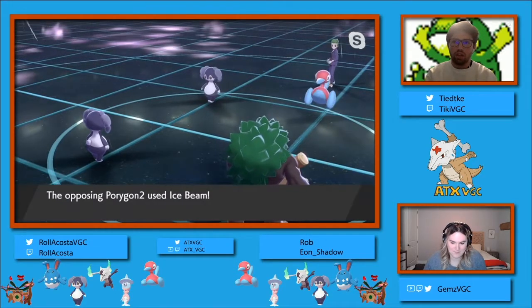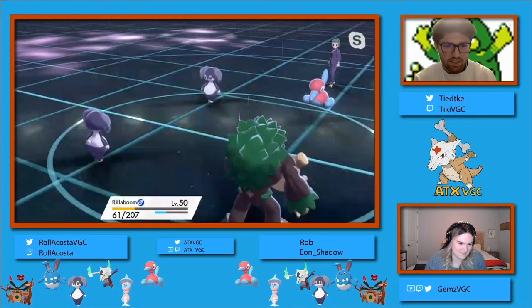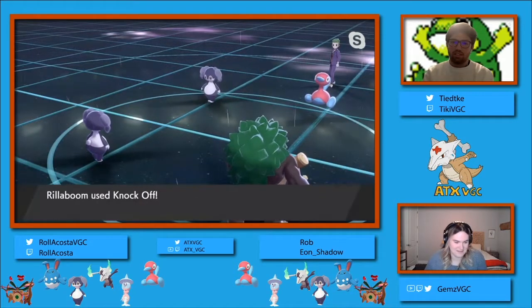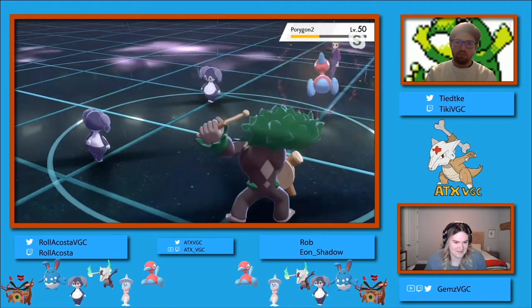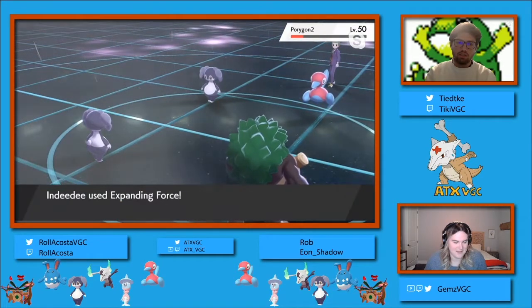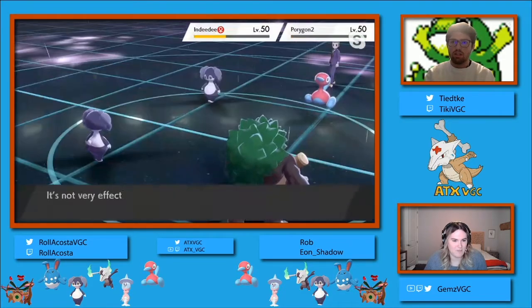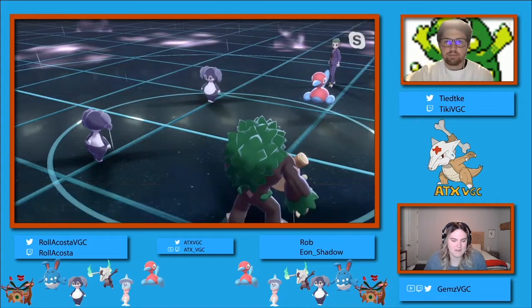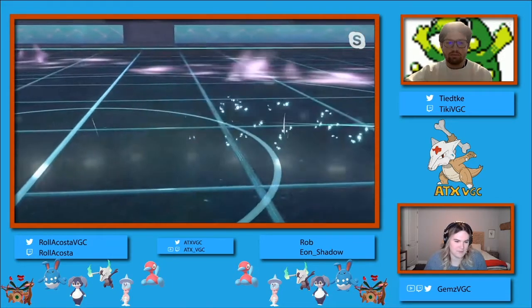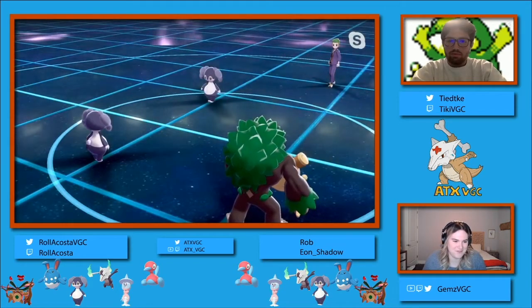Going for the Helping Hand - presumably an Ice Beam here into this Rillaboom. I wonder if that will actually get the KO. Nope, not - it's still living with pretty much 25% of its HP left. And probably Porygon getting taken out here from that combination of attacks. Yeah, without the Eviolite, it's going to be way less bulky. Even with Eviolite, I'm not sure that it would have lived at that kind of meager 15%.